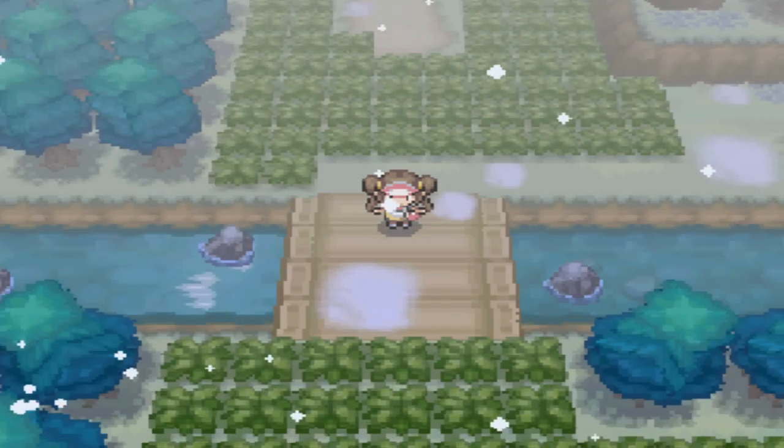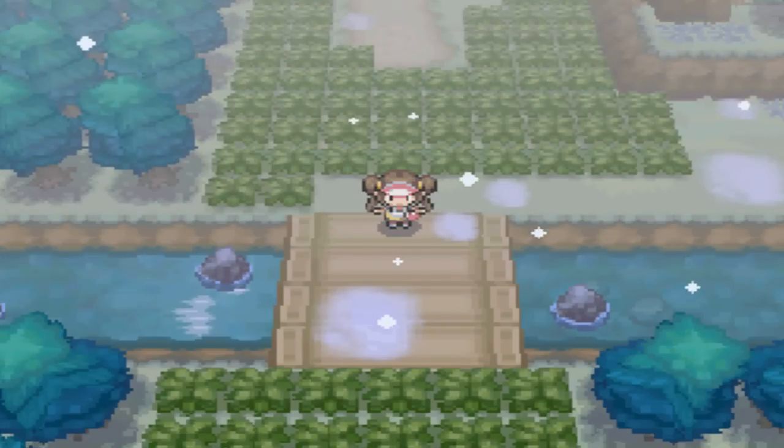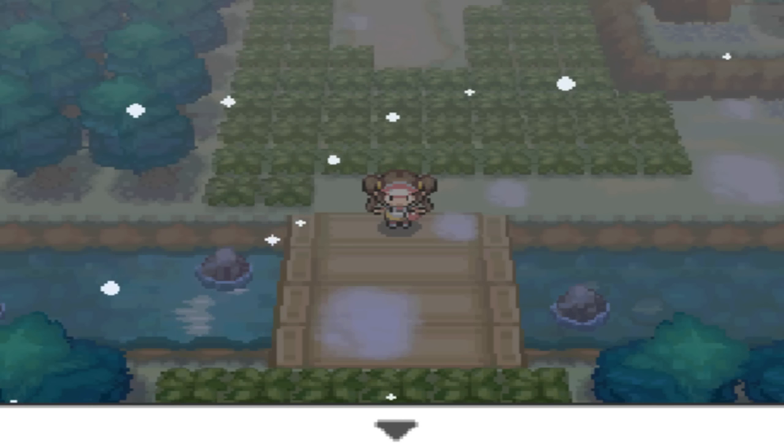Hey everybody, what's going on? Welcome back to more Pokemon Black 2 version. In the last episode, we were stopped by What's-His-Face, and we were told about the legendary Pokemon, and how we should probably befriend it, and all that sort of blah blah nonsense. I trained a little bit, and I've decided who Sandslash is getting replaced with.